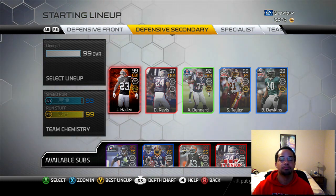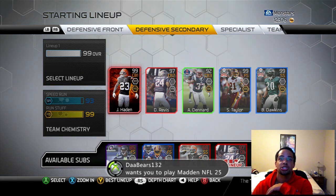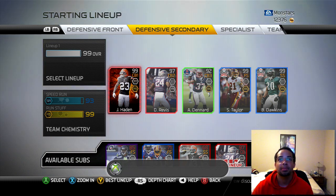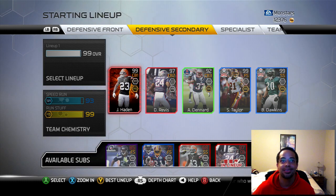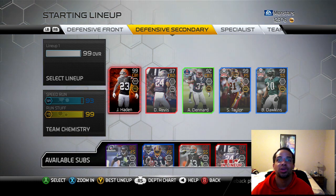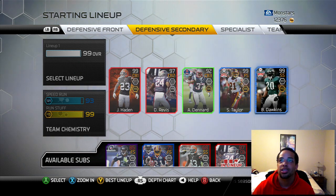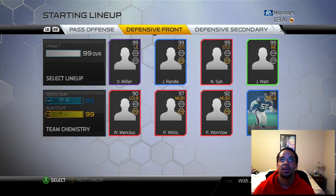This is what our secondary is looking like. Honestly I don't really know where I want to make another move - there's two and a half months left in the Madden season. I like my secondary, I want my Patriot Revis, I like Joe Hayden. If he does bad then maybe we'll make a move and get the other Revis, or a Dion or something.